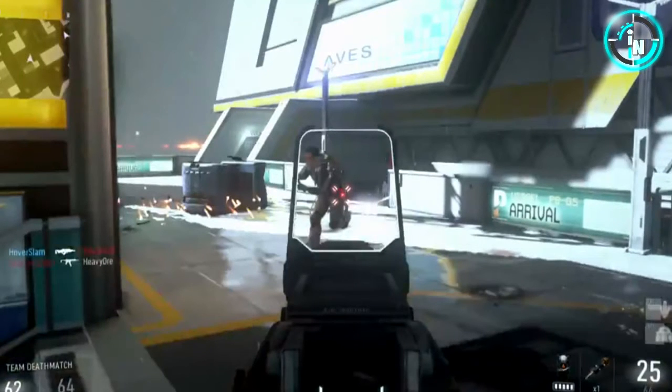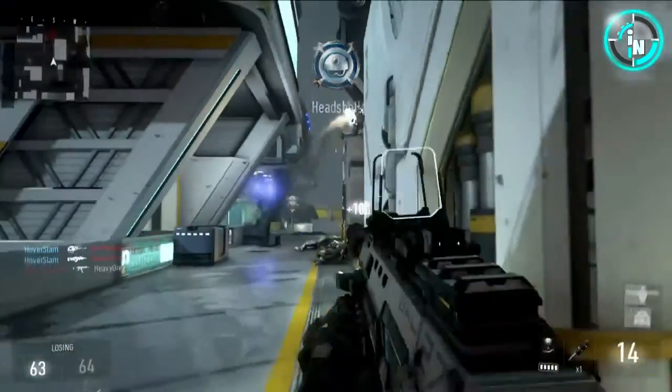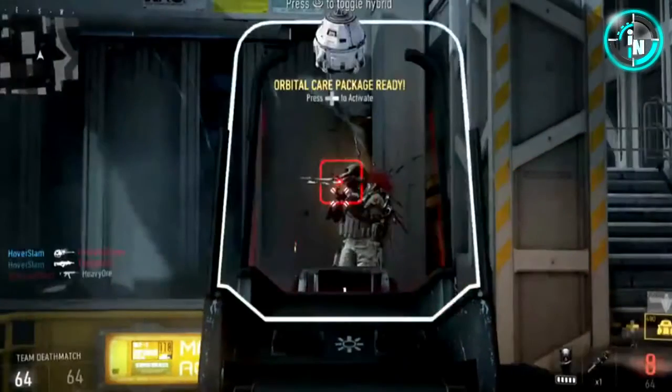Right here we actually see a lot. You see him switch his sight — we've seen that before in previous Call of Duties. He kills this guy and switches to a hybrid sight. You can see on top of the screen it says 'press to toggle.' This gun looks pretty sweet and I like the sights in this game. You're going to see in a few minutes the iron sight is pretty nice. Watch — that guy flies through the screen and he gets a triple kill.